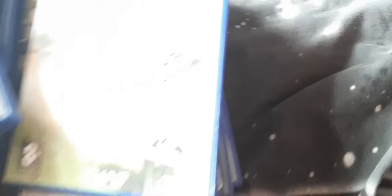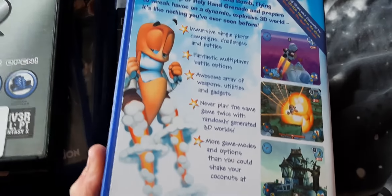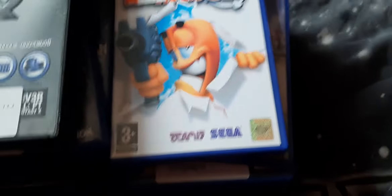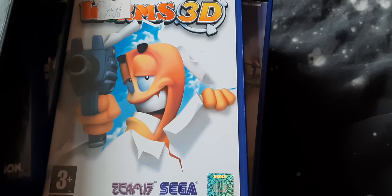Worms 3D — again, much like Forts Under Siege, it's a 3D one. It works okay, but Worms was more meant to be a 2D game. When they experiment with making 2D games into 3D games, sometimes the transition works, sometimes it doesn't. It worked for games like Hogs of War, but unfortunately Worms was a little bit more slow-paced, so it doesn't work as well.